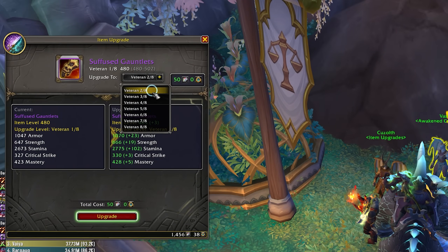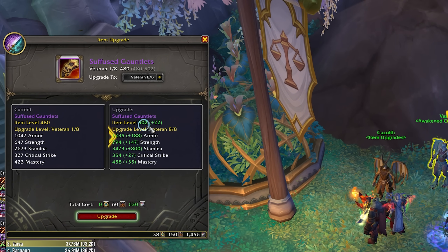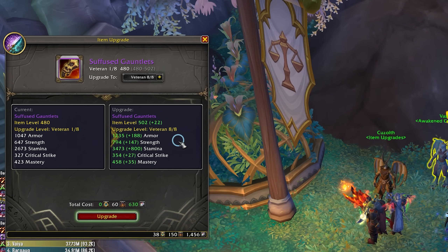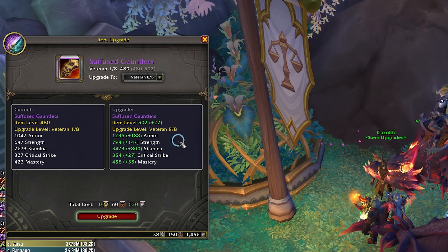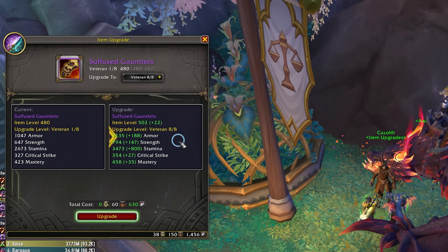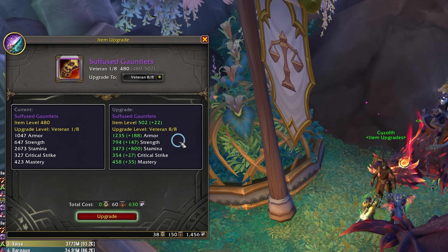As with every other season, all of this gear is also upgradable. All of that 480 veteran gear can be upgraded all the way to 502, giving you plenty of item level growth to get your gearing adventures underway. To get up to that 502 item level mark, we're going to need some crests — Whelpling Crests will take you part of the way, and then we're going to need Drake Crests after that.